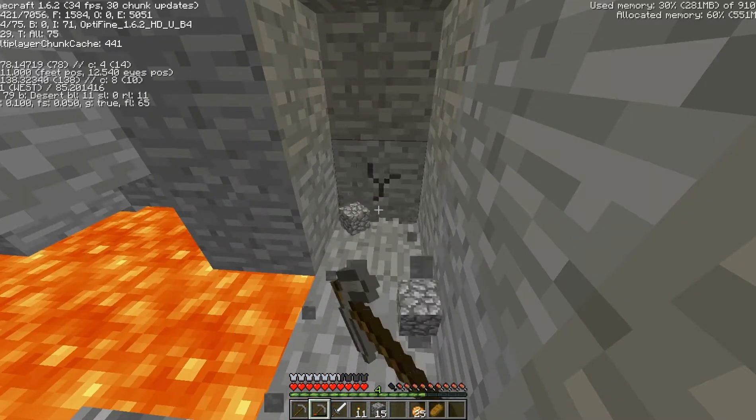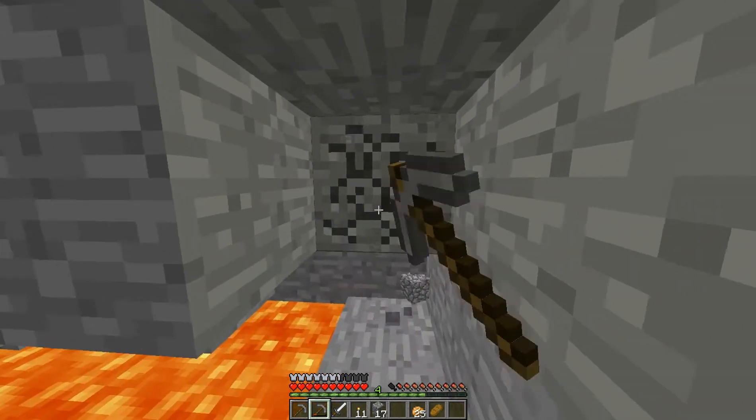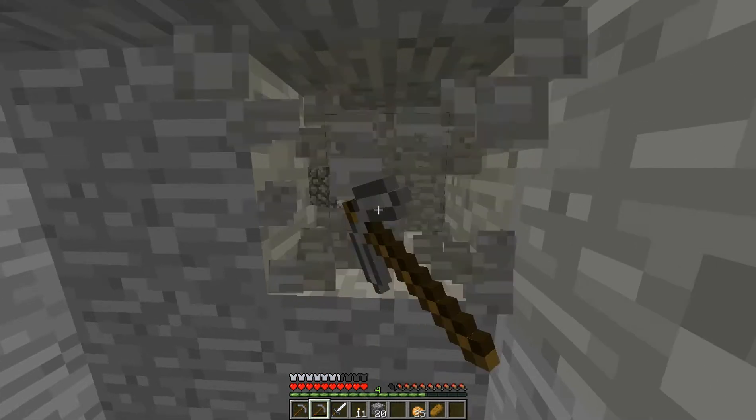There's a will, there's a way. What level am I at? Eleven — okay, that's a good spot. And we're near lava, so I guess there should be diamond.